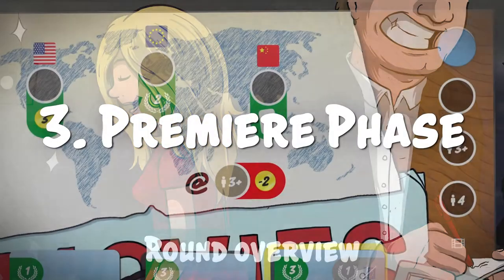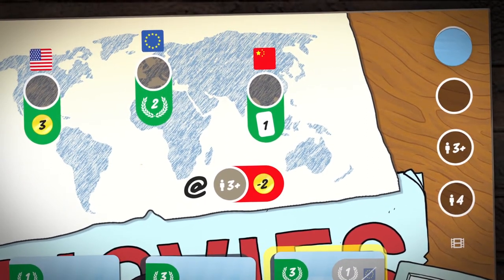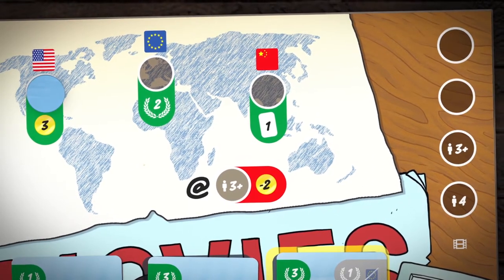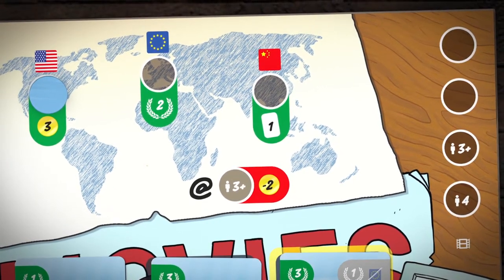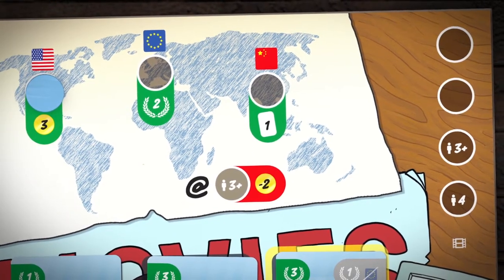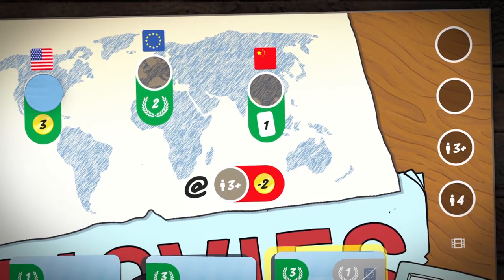Premiere Phase: If any player placed a worker on one of the movie release task spaces, it is time for a movie premiere. The players release their movie in the order of the production systems. This is essential, because only one player can release at a specific market every round. Each market has its own advantage: the US is home to the big blockbusters, therefore you'll get a money bonus. Europe, the center of arthouse movies, will give you a prestige bonus. And China will let you draw additional cards.